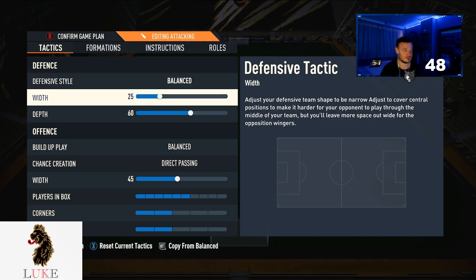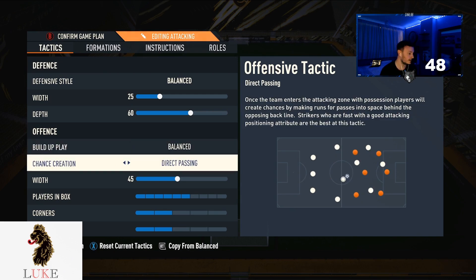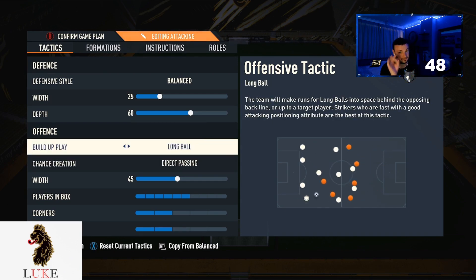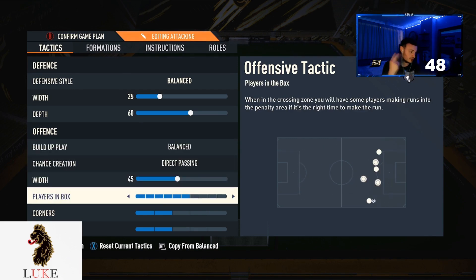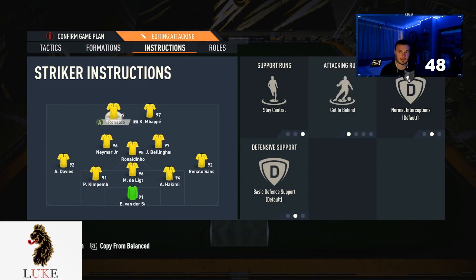Balanced on the defensive style, width 25 and 60 depth. And then your absolute bread and butter: balanced passing. I don't use anything else, although long ball does work. 45 on the width, six players in the box, two corners and two free kicks.